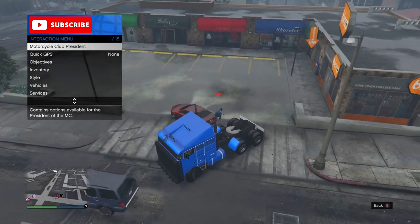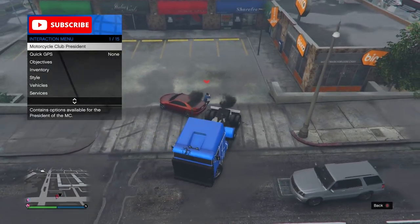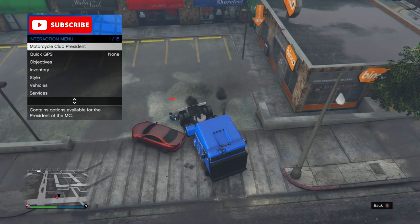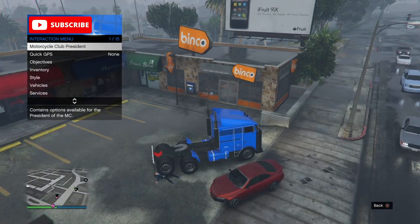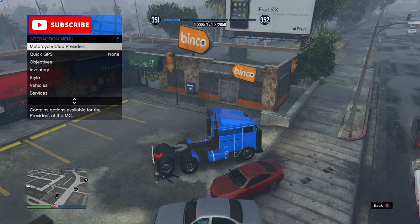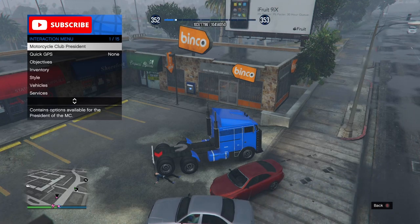Get back in your MOC and carefully pin the target with the back tire. The sweet spot is to pin the target by its legs or its chest. You will start getting unlimited RP. If you eliminate the target you will have to start the glitch again, so be extra careful when pinning the target under your MOC.